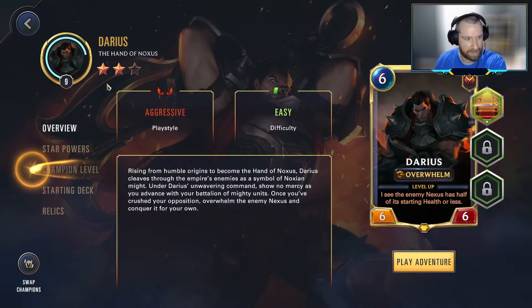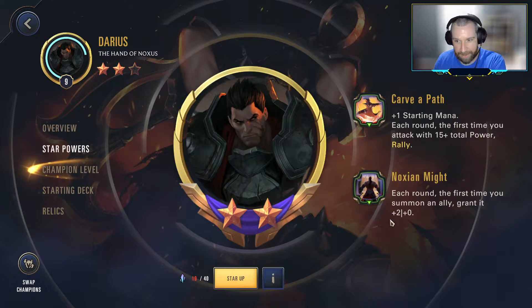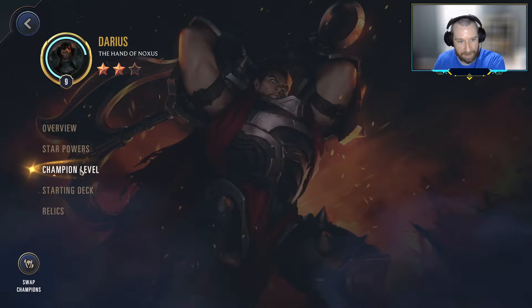Our Darius is two-starred at this point. We haven't played too much of the Darius campaign, but we have managed to get the two stars attached to him. He has the standard Nox and Might — when you first summon a unit each turn he gets plus two attack — and then his second star ability is you get plus one mana, and then the first time you attack with 15 power of units, you get a Rally. Very easy to get gigantic chunks of damage coming through.